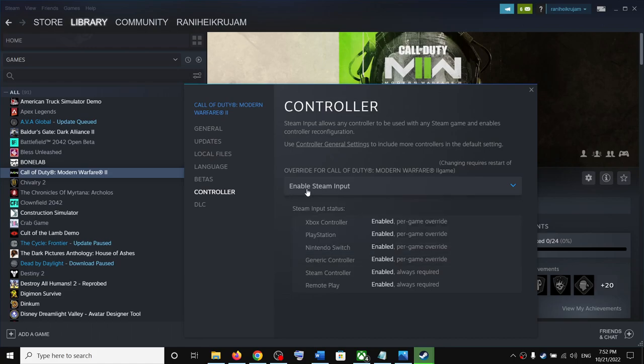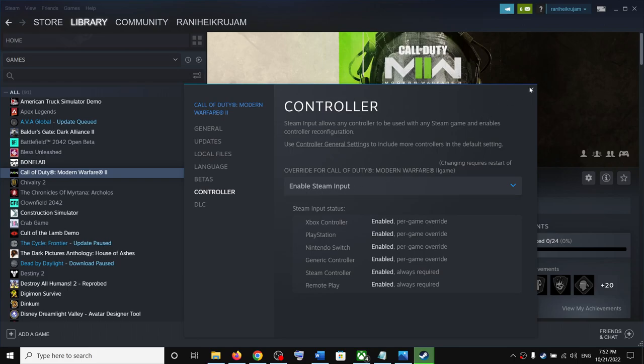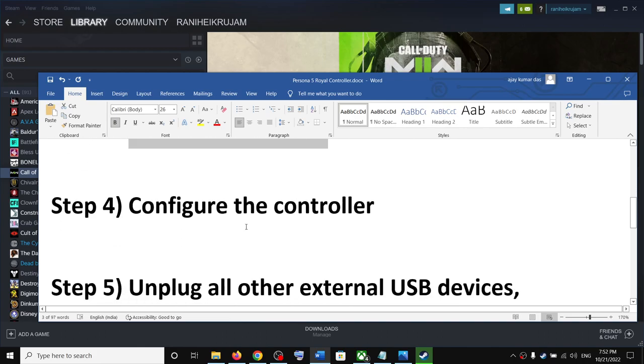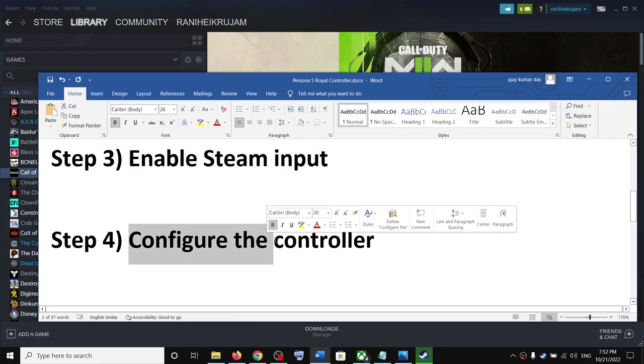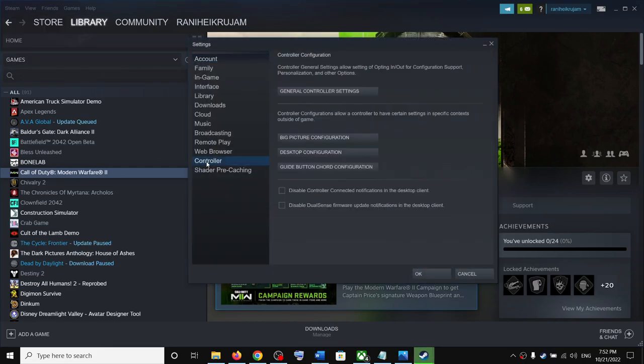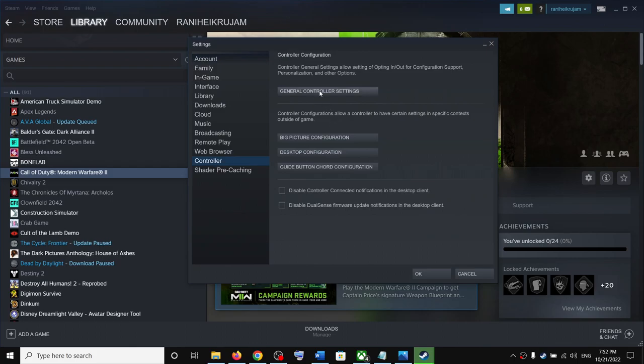For most users, enabling Steam input has worked. The next step is to configure the controller. Go to Steam, click on Steam, then click on Settings. Go to the Controller tab and click on General Controller Settings, then click Continue.